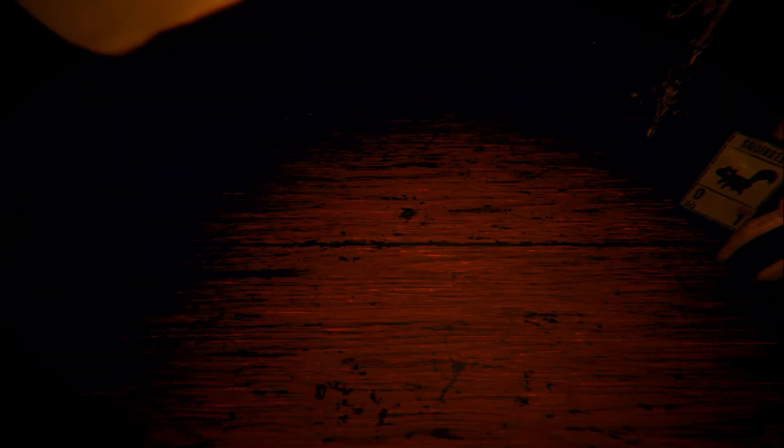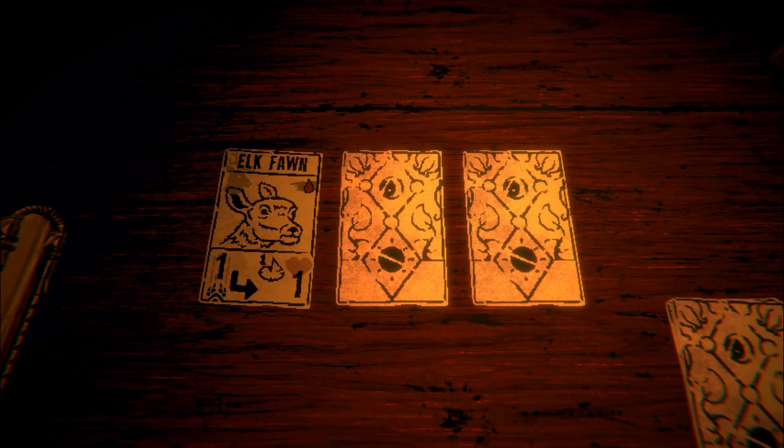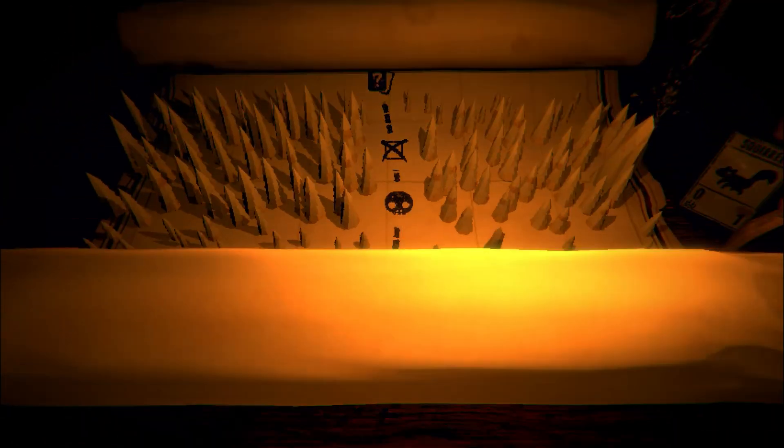Something else you'll do a lot in Inscryption is add new cards to your deck. Here we get the choice, and I think we're going to end up picking the elk fawn. It's a great card. It's going to be a little elk fawn running along beside us. It's wonderful.